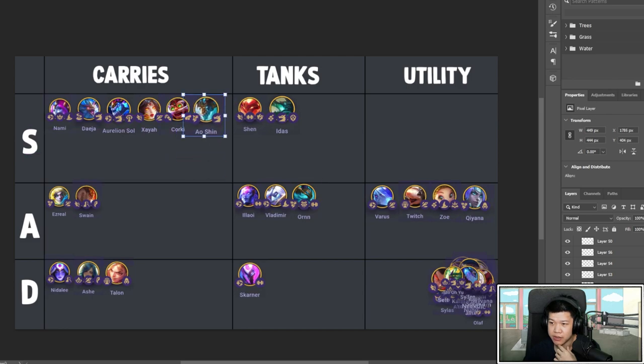Aurelion Sol (Ocean) is a ten-cast unit — of course he's a good carry. He scales way too hard with AP: he does 450 damage and shoots 20 projectiles. Every percent of AP increases that amount. Give him two Shojins and he can carry, or Shojin, healing, and AP. The faster he casts the faster the game will end — especially with Tempest doing extra damage.